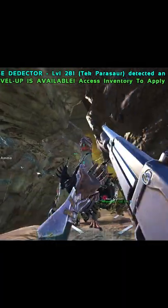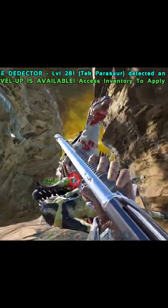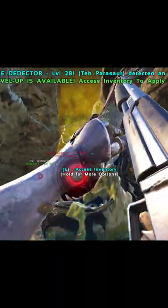We didn't have any light pets, so I grabbed some Plant Z, threw some Plant Z at it, and then shotgunned it down. It'll take way less time to kill it.